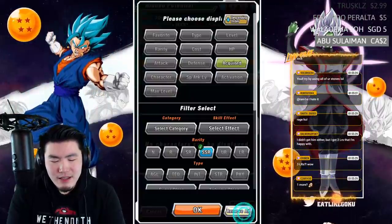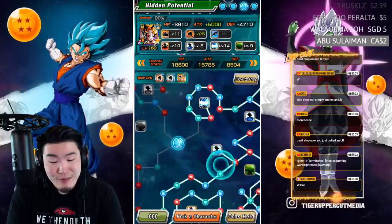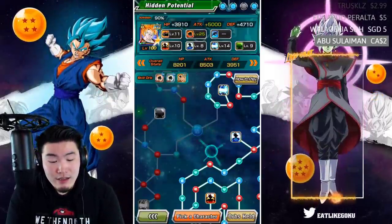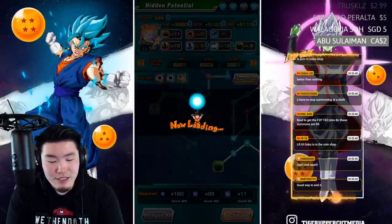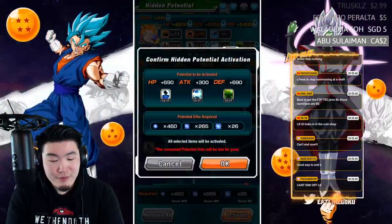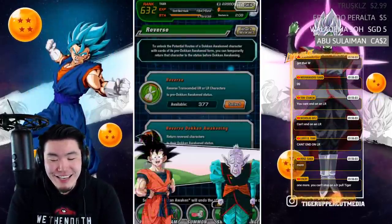That's gotta be our last dupe. There we go — we accidentally rainbowed Spirit Bomb Absorb Goku! If you guys are wondering why it's giving me tutorials, it's because I just transferred my account over recently to a different device. Every time I click on something it's gonna explain things. Look at that — we rainbowed Spirit Bomb Goku!